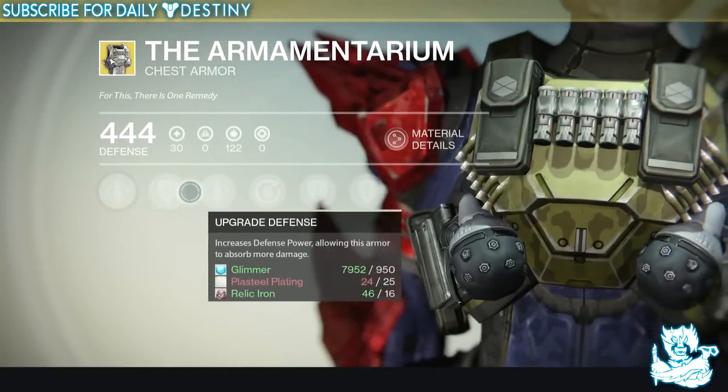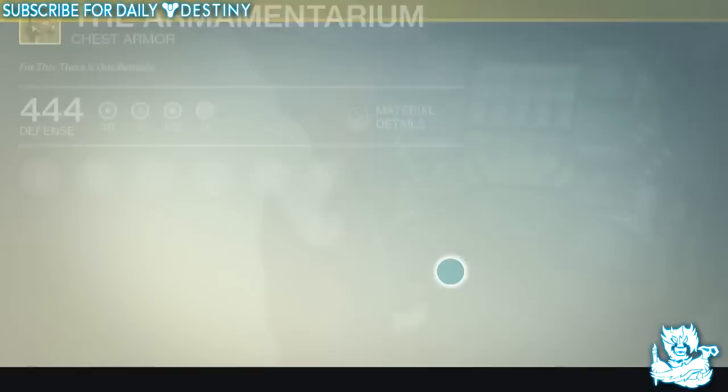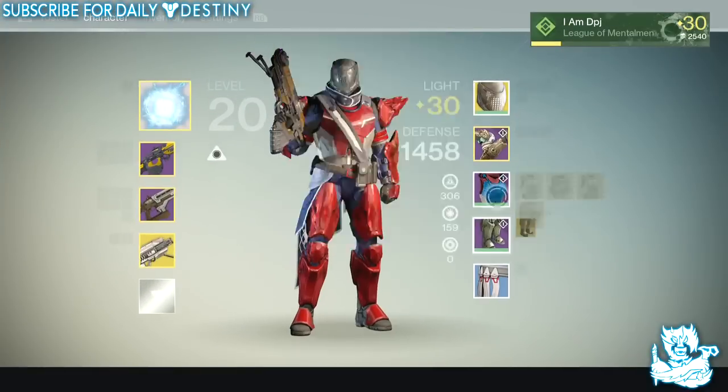The Armamentarium lets you carry an additional grenade, carry more ammo for heavy weapons, and carry more ammo for special weapons. It's a badass piece of armor. It's going to take quite some leveling up to get it fully upgraded and actually use it.